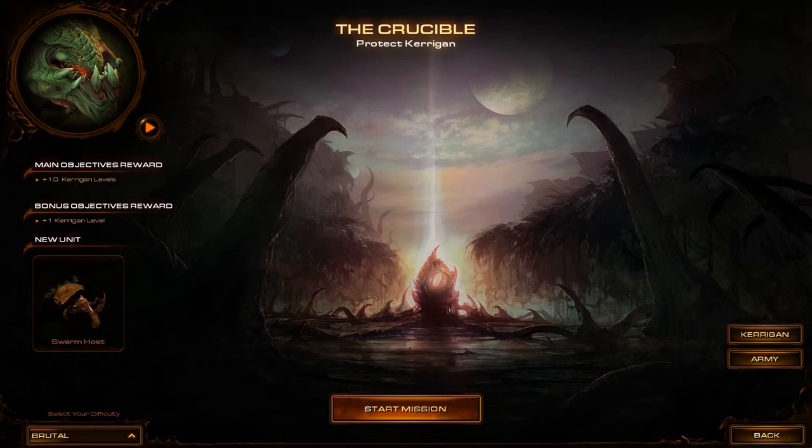The too long didn't watch version of this guide is as follows: Move Kerrigan to the orange circle, ignoring the enemy primal surg. At the next stage build an economy, spread creep tumours, defend against attacks, take an expansion, mass swarm hosts, spine crawlers and spore crawlers for defence. Finally, you should have defended long enough for Kerrigan to awaken, thus completing the level.